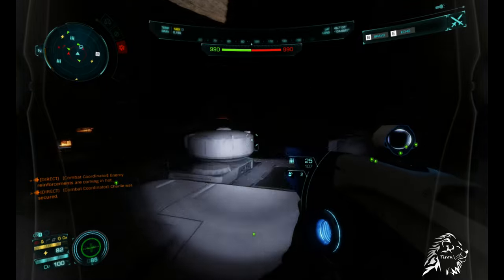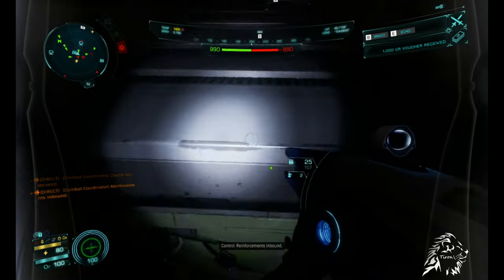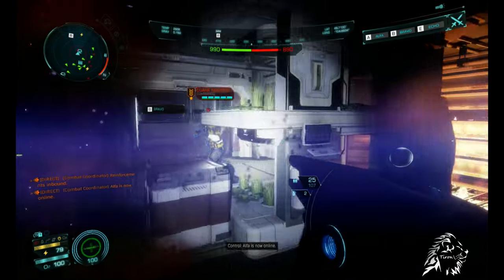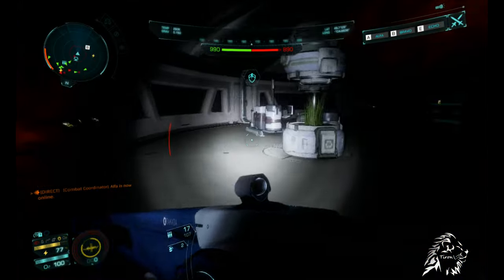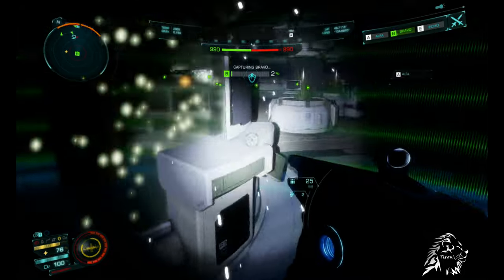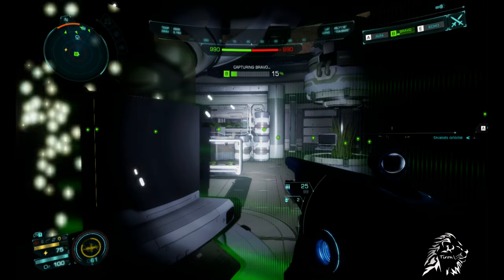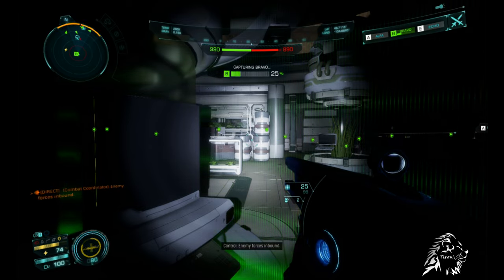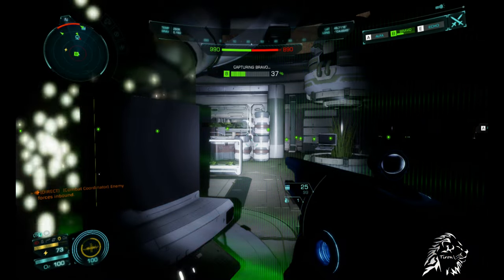After securing Charlie, my top priority was to get to Bravo. Inside the structure, I ended up running into a commando right in my face. Luckily, I was able to dodge them and get straight to the capture zone. At this point, every enemy at this location is an elite, with several chevrons and a star.